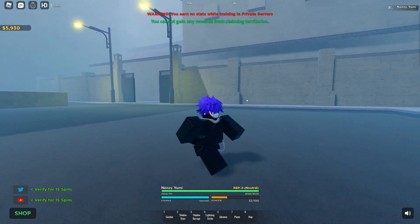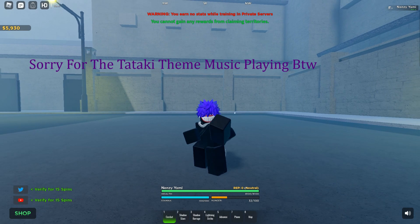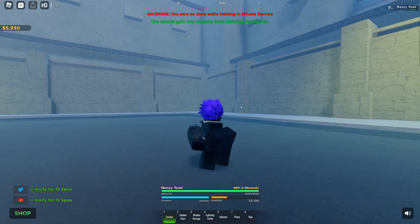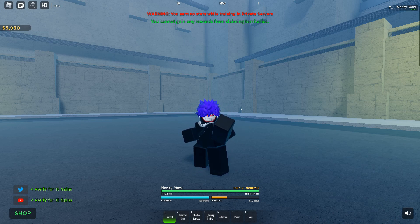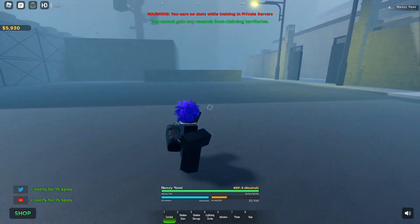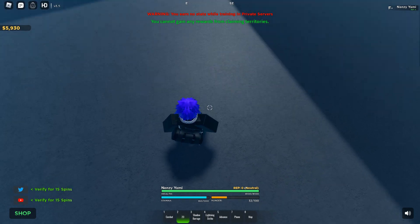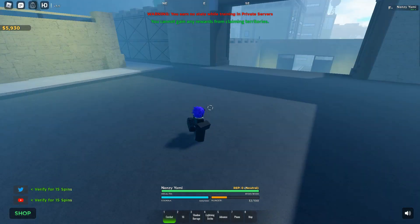Alright, let's get to the showcase. So this is the stance — I'm not lagging, this is really the stance. This is how you walk around, this is the stance. These are the M1s, it's kind of like formless M1s. I don't know why it's so slow — there we go. So we're gonna go to the first move. The first move — it should have looked a lot better, I just think the server is really laggy.